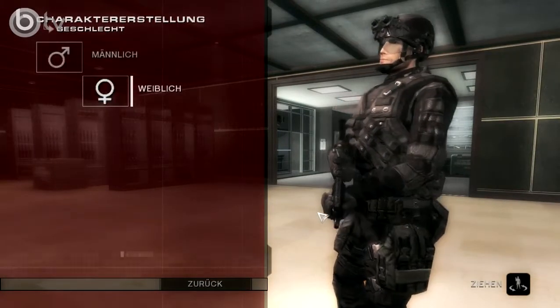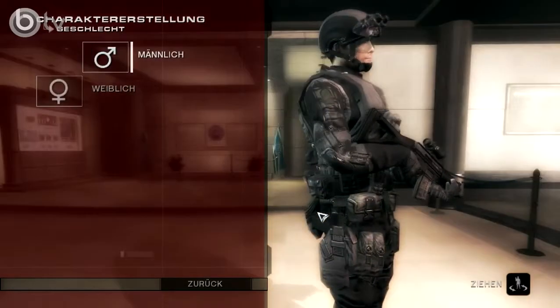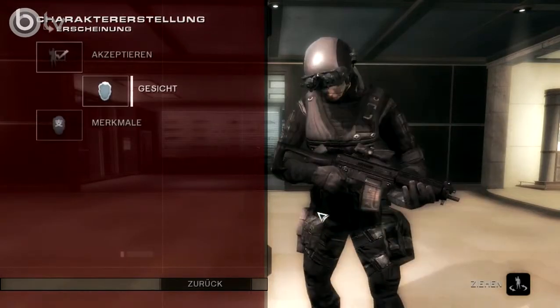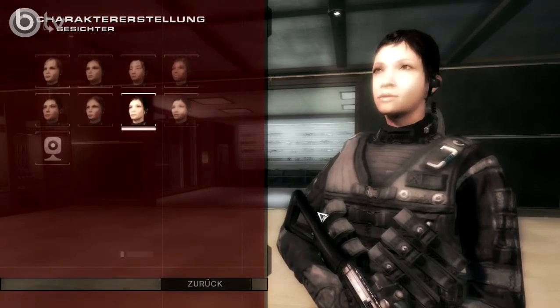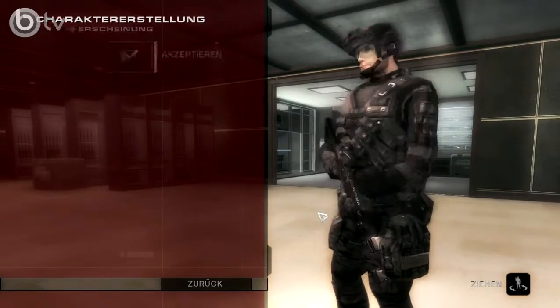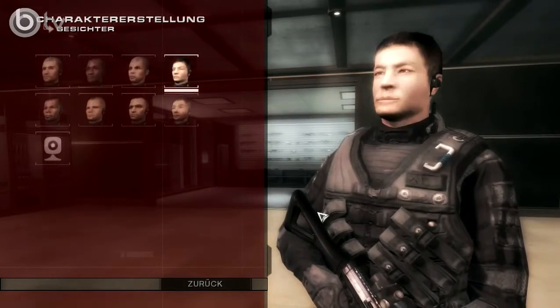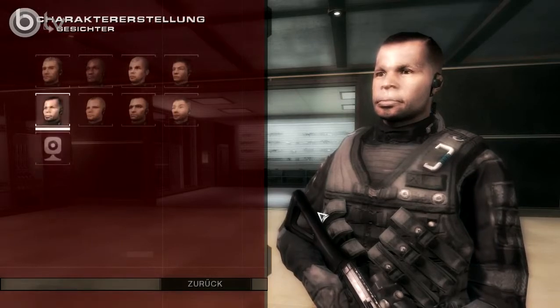Wir wählen, was nehmen wir denn? Nehmen wir einen weiblichen oder einen männlichen Charakter? Wir nehmen mal einen weiblichen Charakter. Ich glaube, das lassen wir mal sein, wir nehmen lieber einen männlichen Charakter. Dann fangen wir mal mit dem Gesicht an. Da stehen acht Gesichter zur Auswahl und man kann auch eine Kamera benutzen. An der Xbox wäre das die Xbox Live Vision Cam, hier ist es die Webcam des PCs.